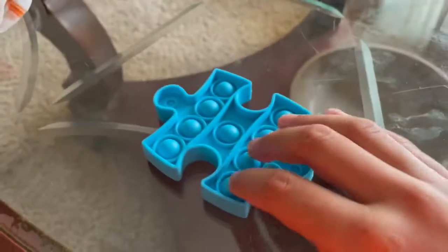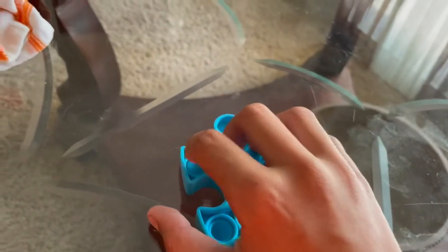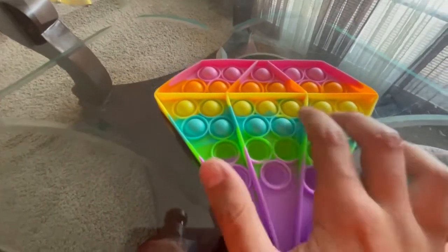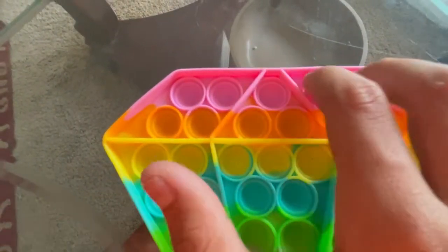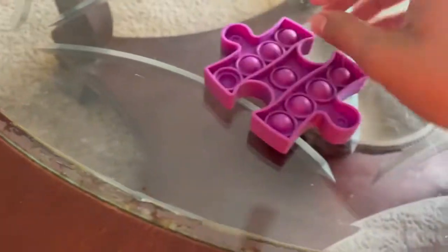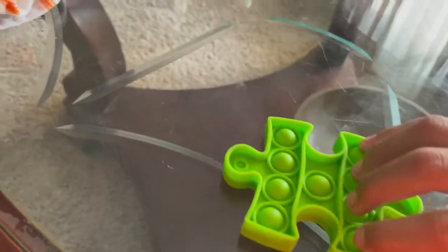Now let's move on to the little mini puzzles. The blue one. The rainbow diamond. Purple one. Turquoise one — like a greenish, bluish color. And the last one's like a greenish color.